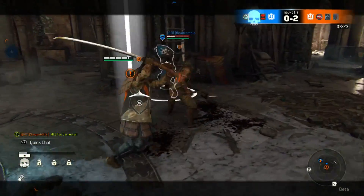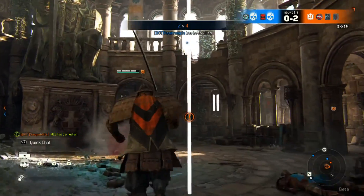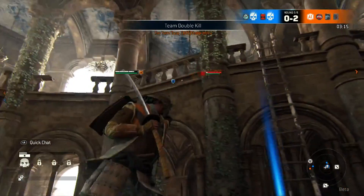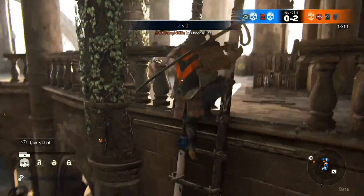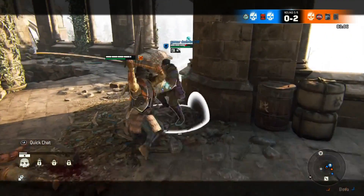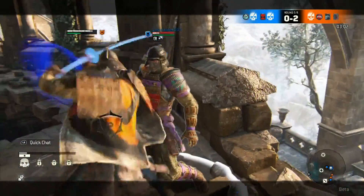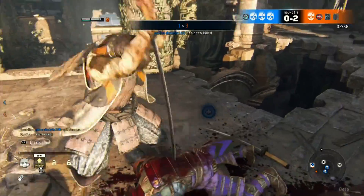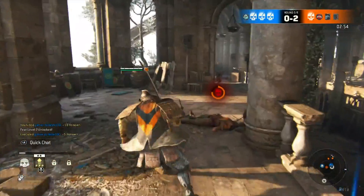A great example is Rainbow Six Siege, which took months of development to gather its community. For roughly the first half-year, finding a lobby took about five minutes every time you queued up, only to get a match that lasted two or three minutes before teammates quit or it ended prematurely. Then around summertime of the following year, the community just blew up and you'd find a match in a minute or two.